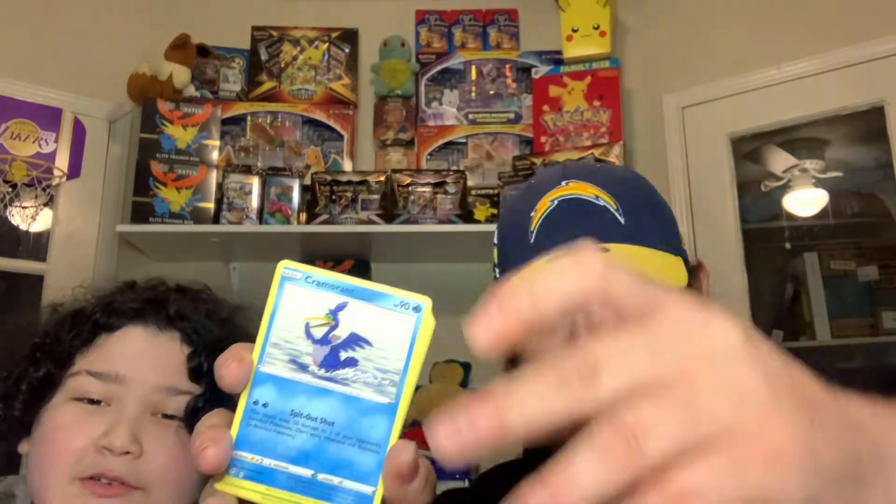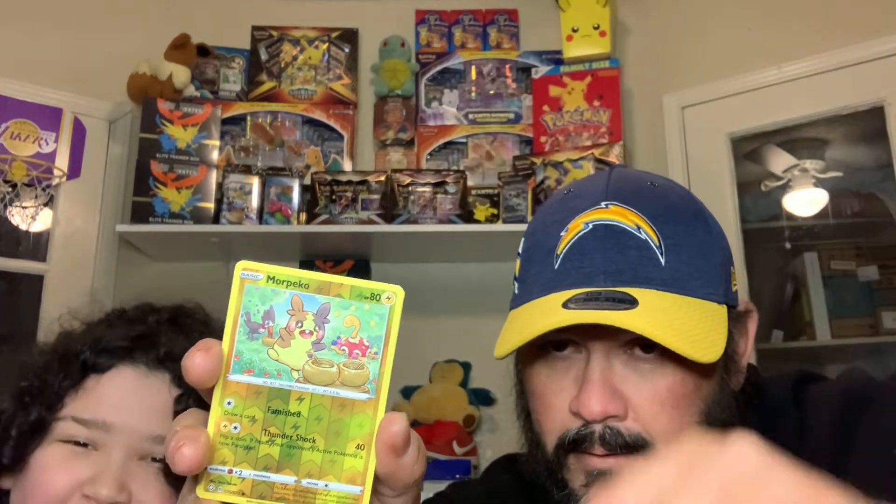Rotom, Cormorant, Trapinch, Nyanma, Morpeko, Volcanion. A lot of cool cards — we're facing definitely the chase card, that beautiful shiny Charizard. See if that happens — first box magic, first box magic. Fire!